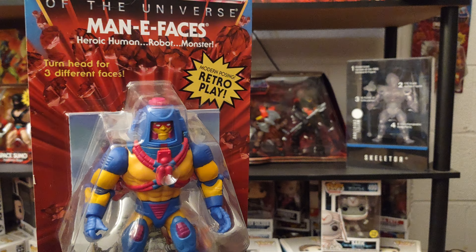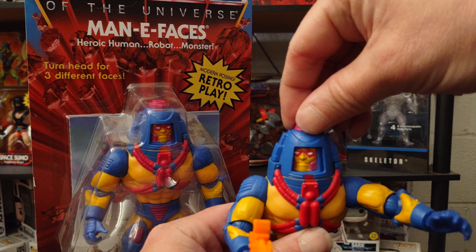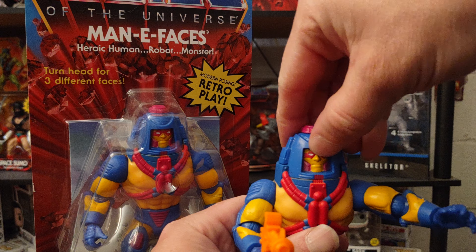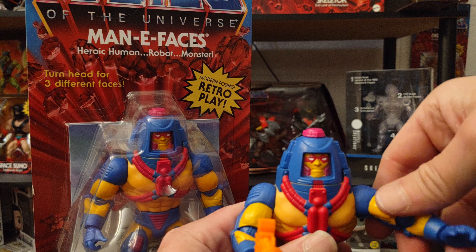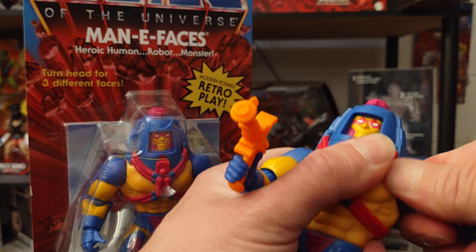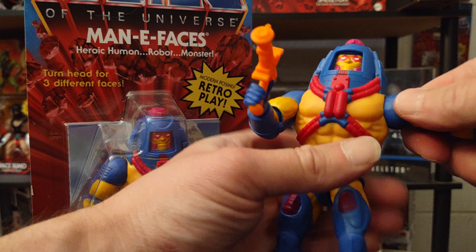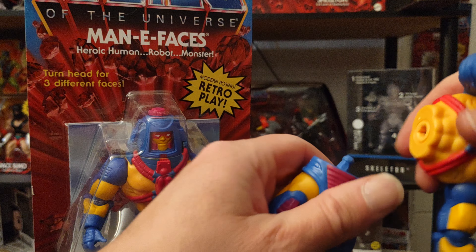I do have a loose version of him. So this is that feature — just twist the knob right here to either make him a robot or a monster, back to a human. This will twist from side to side but you cannot remove it like other figures I've shown in my reviews. But you can remove the arms — they're all on a ball joint and snap right back into place. You can also remove this part as well, and it snaps right back on.